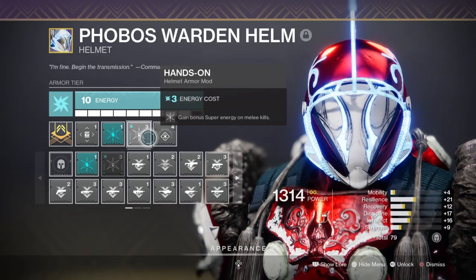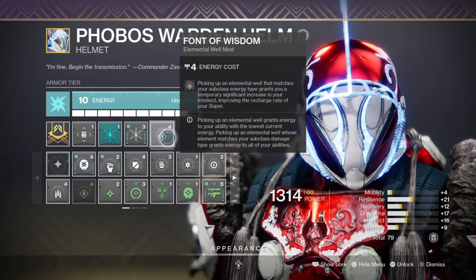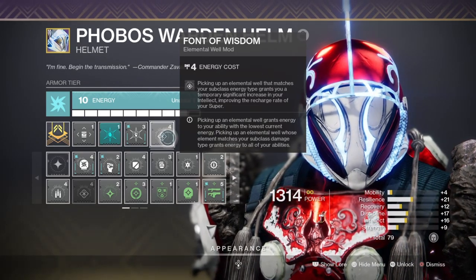However, if you are a player that doesn't have a Militant Arc nor the Cuirass exotic, then don't fret as you can still use the build as shown. You would just need to use Code of the Earthshaker instead, or something else for its benefits.